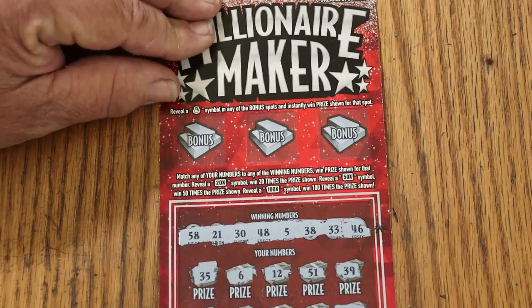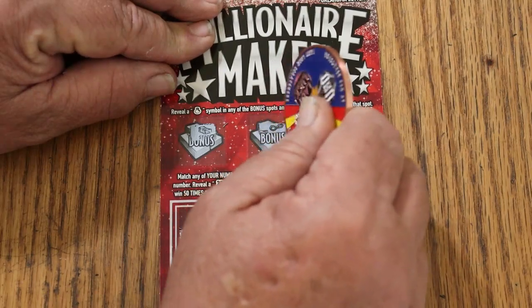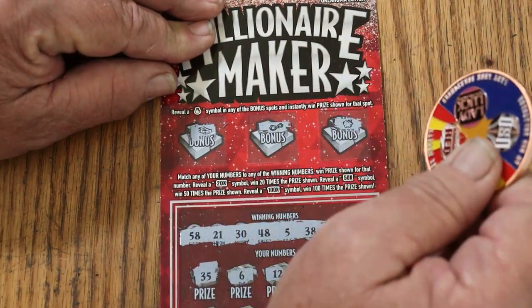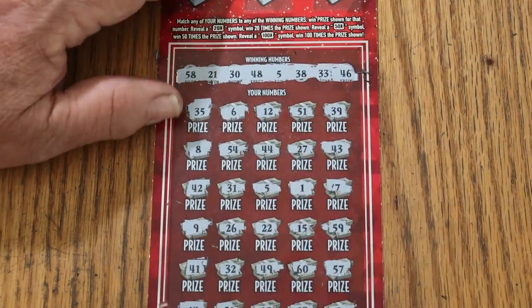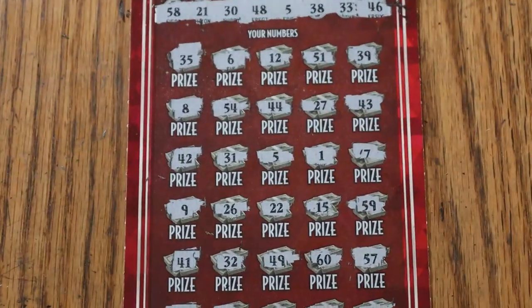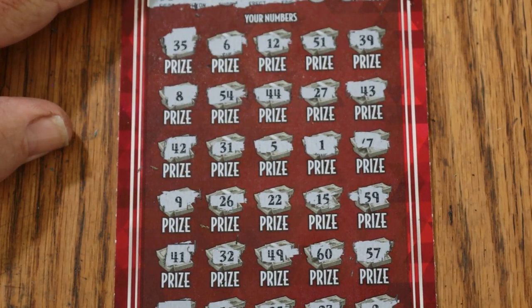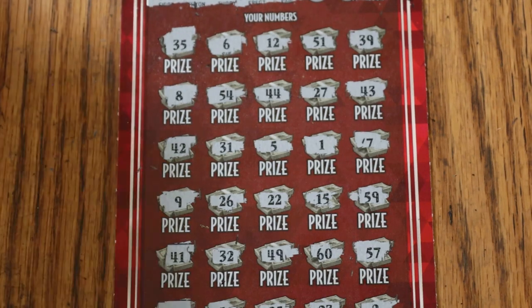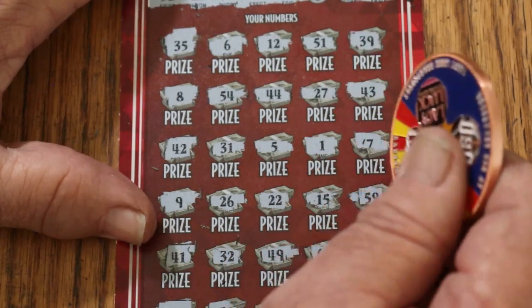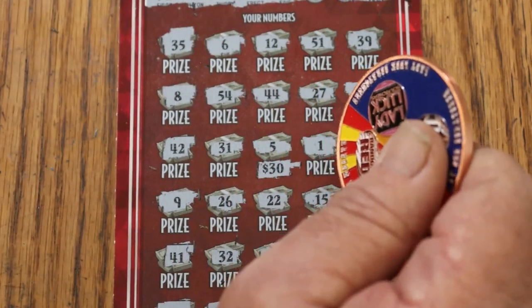We'll do bonuses next. Looking for a money bag. Nope, nope. Is that a money bag? No, it's a piggy bank. There seems to be an annoying line that some channels use — 'zoom in like the professionals.' If you're a monetized channel you are a professional; if you have to say it, whatever. That line just grates on my nerves. What are we getting? 30 bucks — money back on that one!